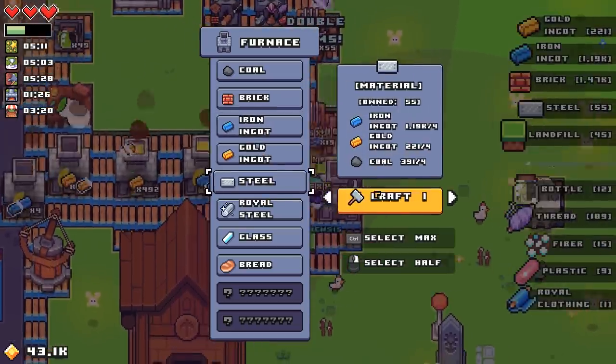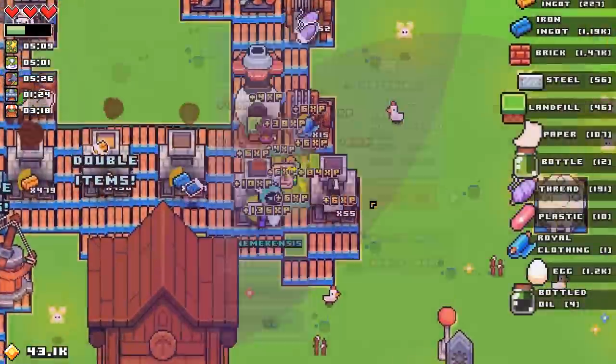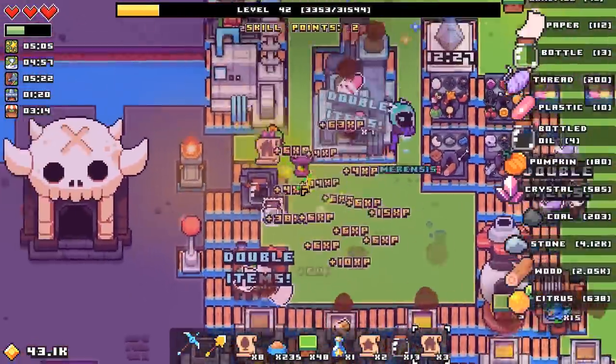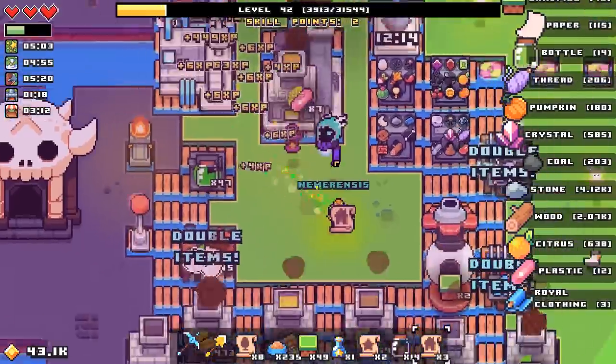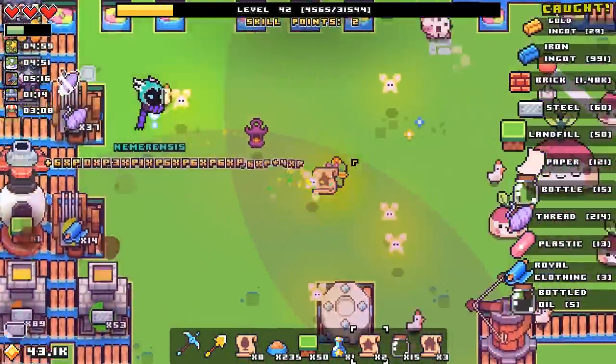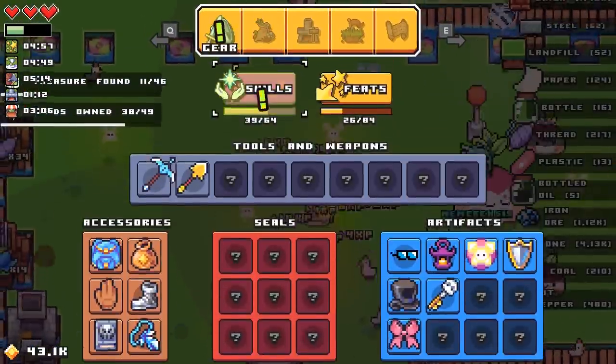I've got a lot of steel — I actually don't have a whole lot of gold. I've got tons of iron, I don't have a whole lot of gold. Brain is not working with me here. And I do have two level-up points.